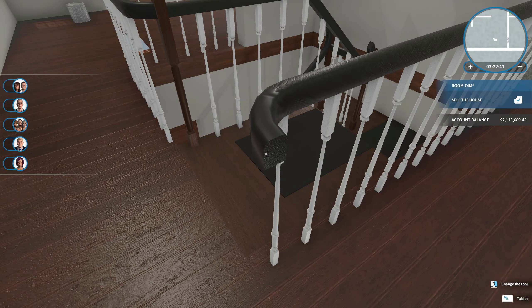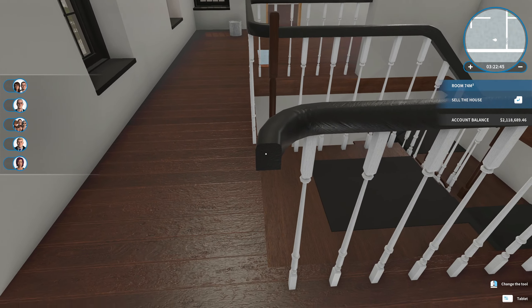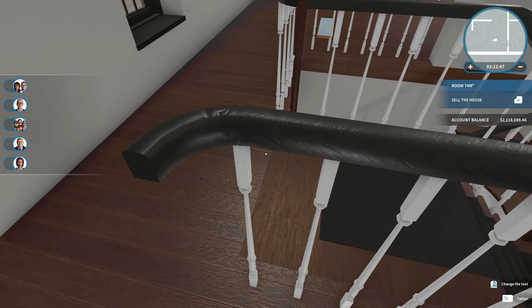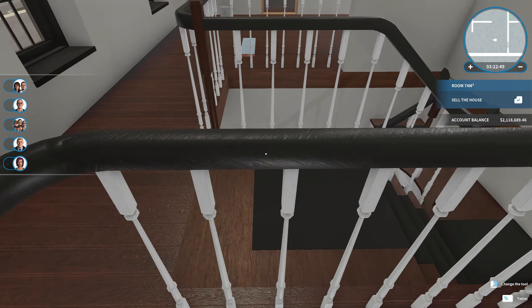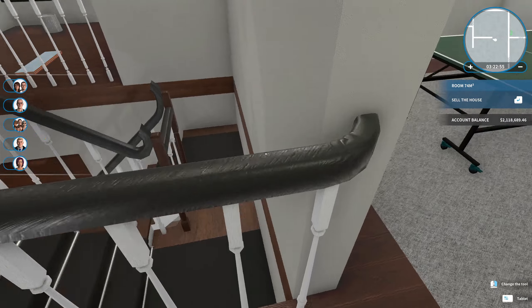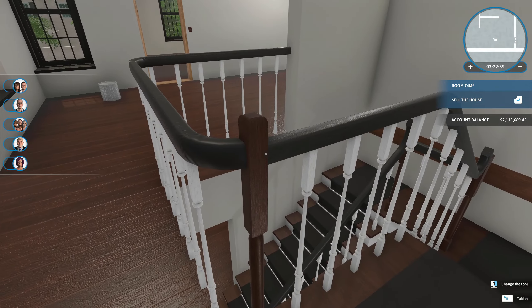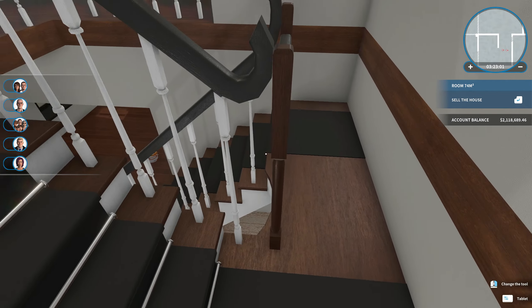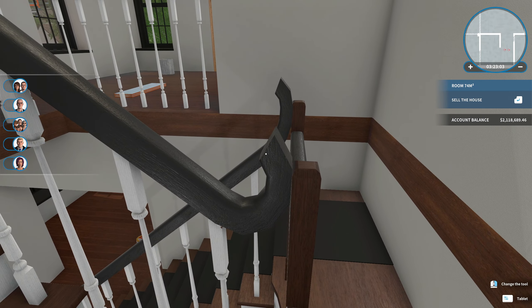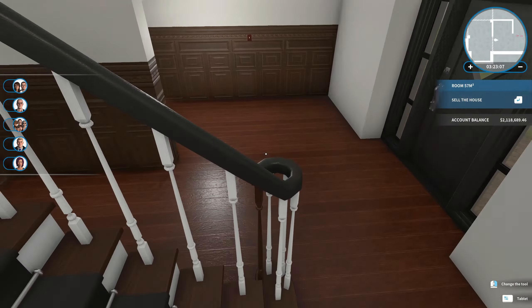One thing I found funny — I've never paid attention to the handrails on these stairs, but they're kind of incomplete. They go around the corner, and the fabric on them looks like foam padding or leather the way it's bent. And especially here the handrails hook up, which is really strange.